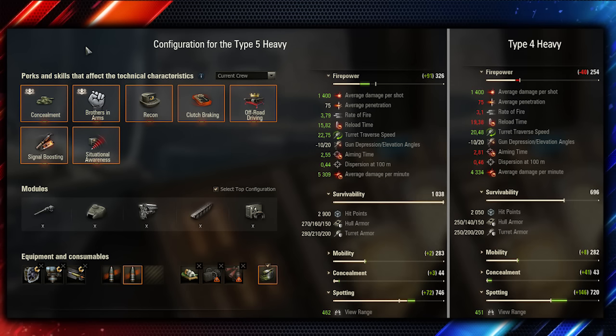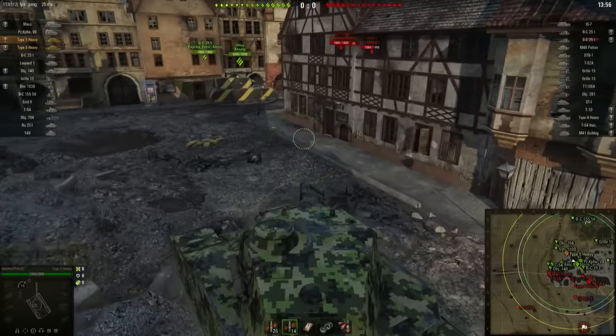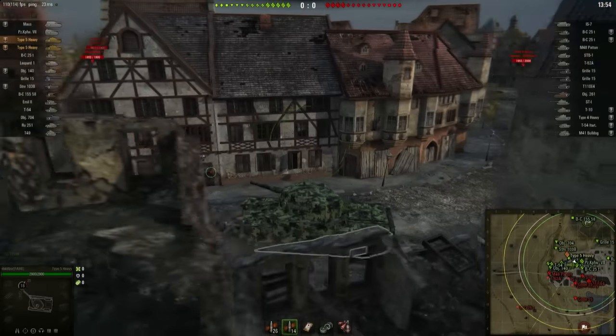The downside of this gun is the penetration. It only has 75 pen, which means you can only penetrate lightly armored tanks or if you get to shoot the engine of a tank. Let's watch some clips now and show what kind of damage the Type 5 can actually do.